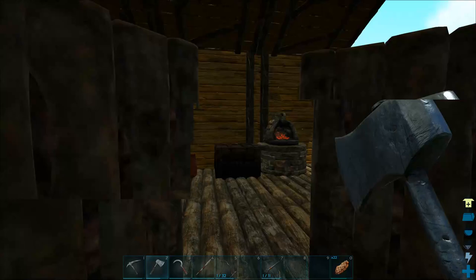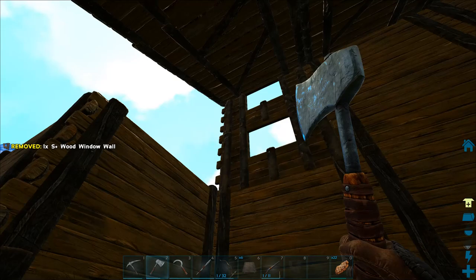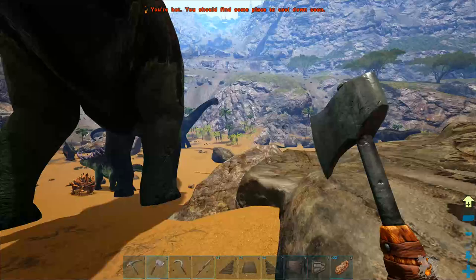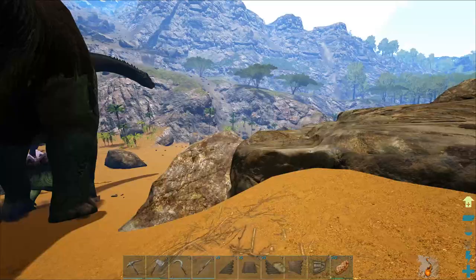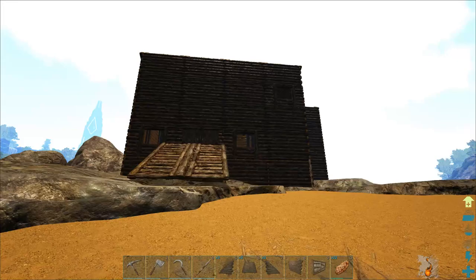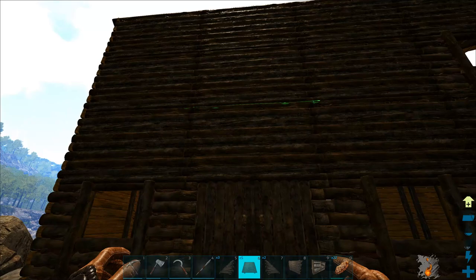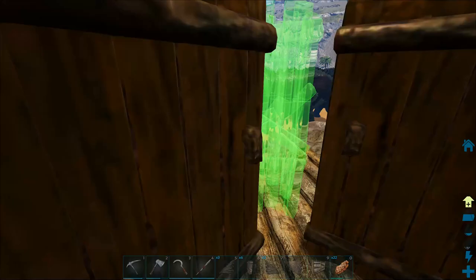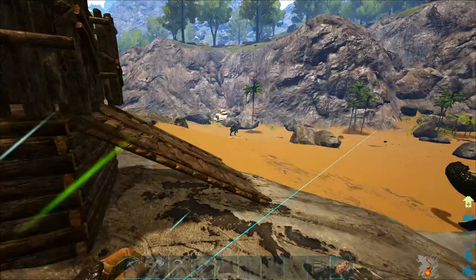That looks funky but we'll just have to wait to fix it. All right guys and girls, for the most part our humble little abode is done — kind of. These dinos are starting to get a little bit ridiculous. It's kind of done for now. I want to get some things done out here at some point, but I think we'll have to wait till next episode because we've been doing quite a bit of building and I'm starting to run out of time. I kind of like it with the pillars going all the way through.